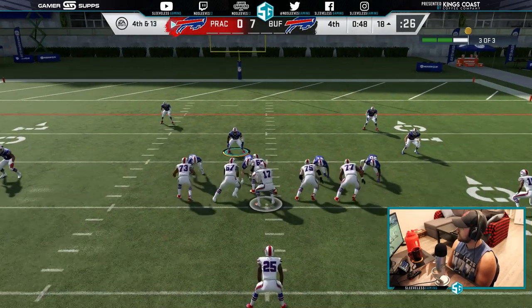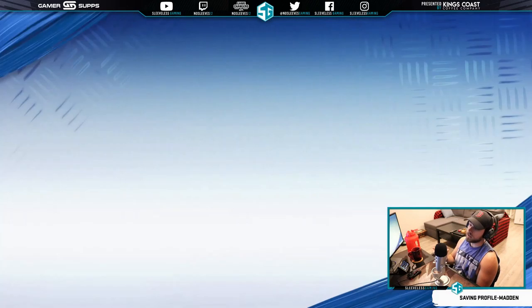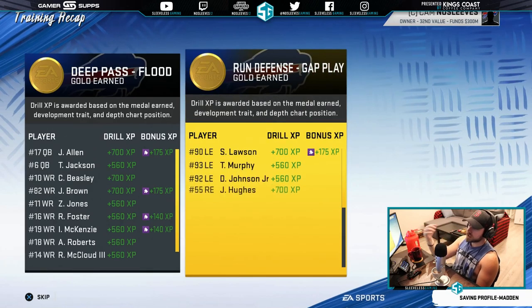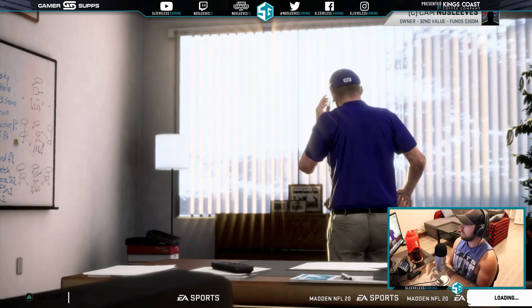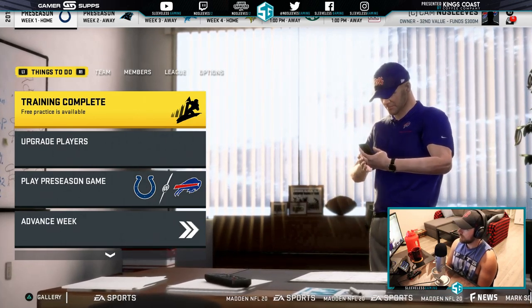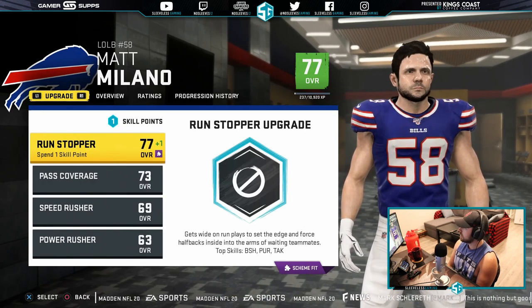We're going to start the first week of the preseason by doing some practice drills to make sure we get gold medals in each. I've just finished them so you don't have to sit through it. The great thing is once you do them, you can sim every week and still get these XP results every time. What I picked was quarterback, wide receivers, defensive line, and linebackers. Every week we're going to get that. And then you see upgraded players right away — Matt Milano has an upgrade, he fits our scheme well, so we'll give him one. He's at 78 overall.